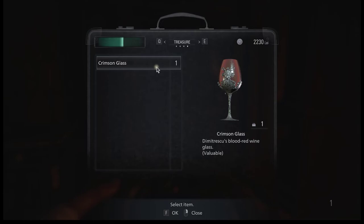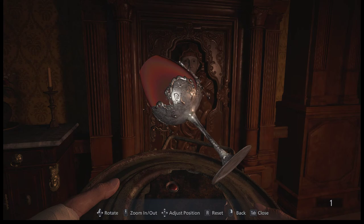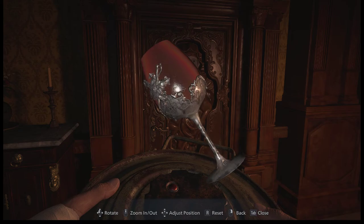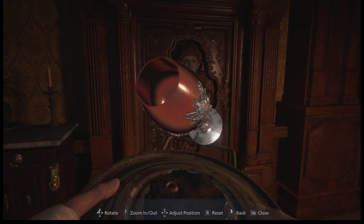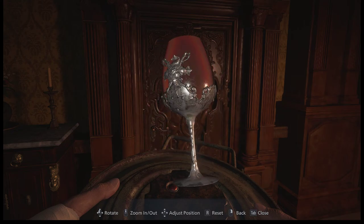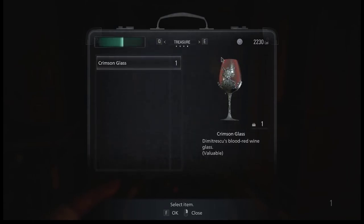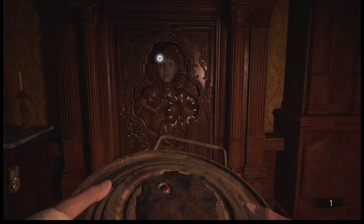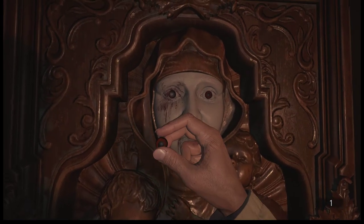I still held on to that for some reason. Was it because I could examine it? The only thing really noteworthy about this, other than it does look very valuable, is that it has the sigil of Dimitrescu right there. It is a really pretty item. It's in a treasure tab category which I find interesting. The maroon eye is going to be inserted right here so we can proceed.